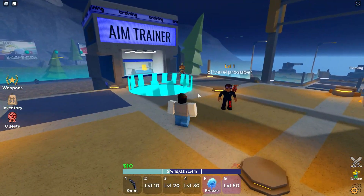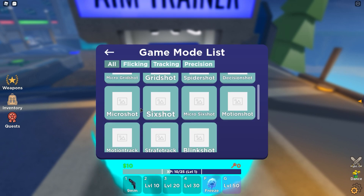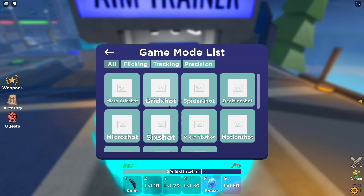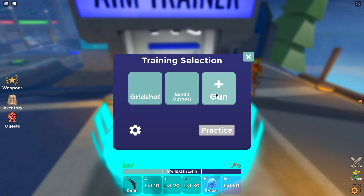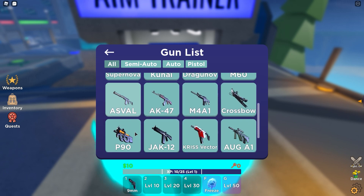Choose my starting location — stages, competitive, aim trainer. I'm going to aim trainer. They have a lot of different stuff already. The filters don't seem to work — I'm clicking through all of these and it's not changing. I'll go with Grid Shot. Let's see what that is on a map — this one is the only one with a picture so I'll pick this. Wow, they have a lot of different stuff actually, that's pretty cool.